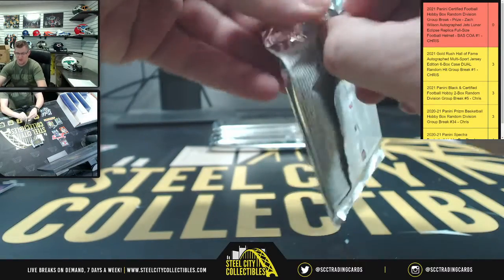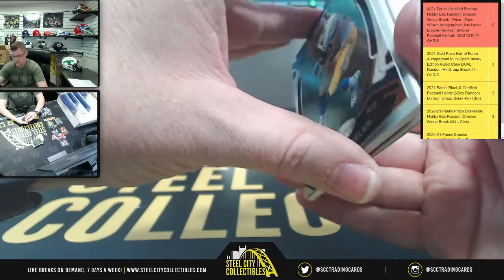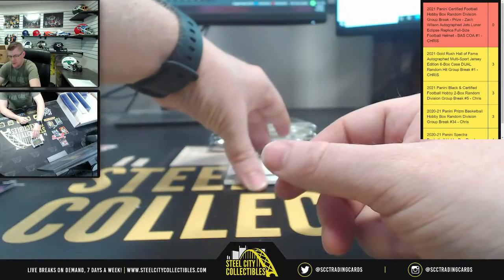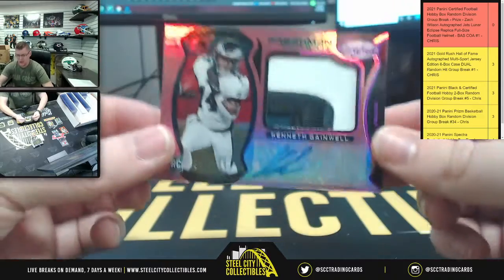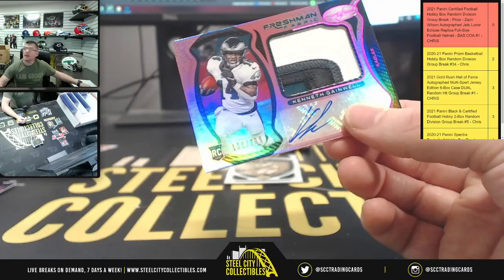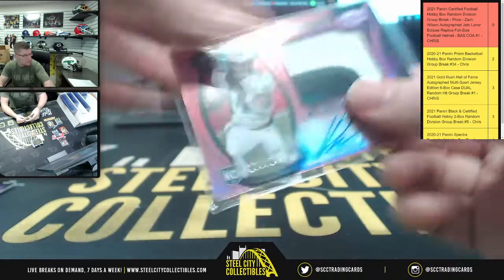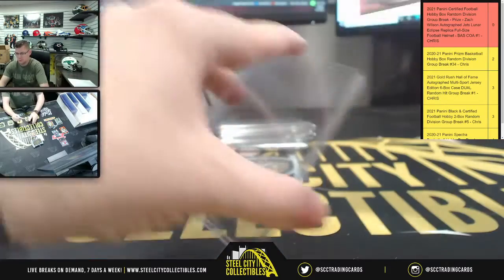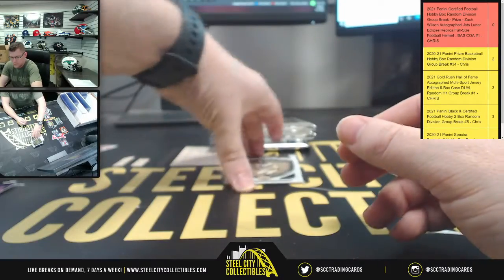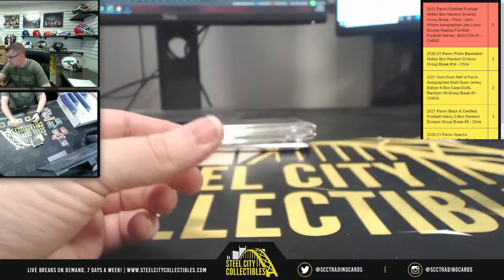Justin to Justin in full effect. As Chris Farley once upon a time would say — Austin Ekeler, then we got Mr. Kenneth Gainwell Freshman Fabric, nice patch, out of 299 for the NFC East which belongs to Justin. So the Kenneth to Justin is also in full effect.